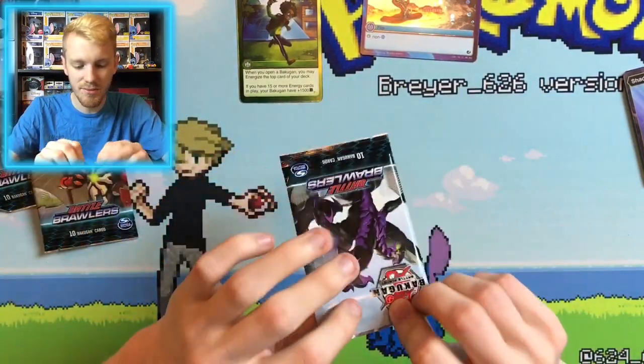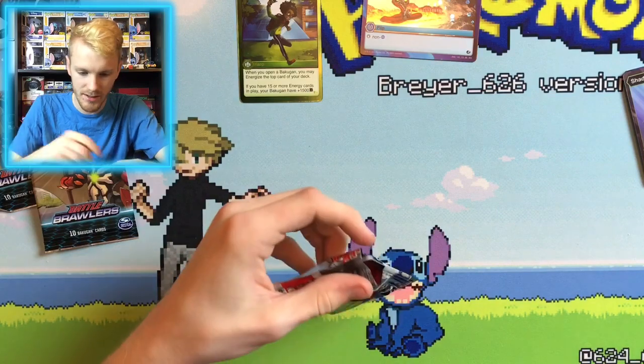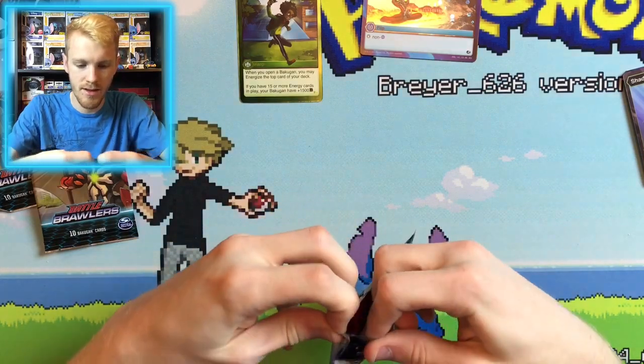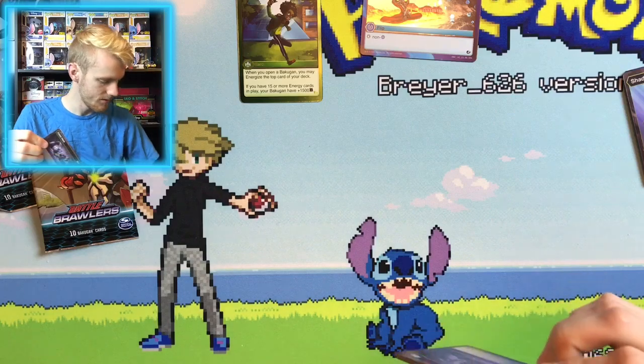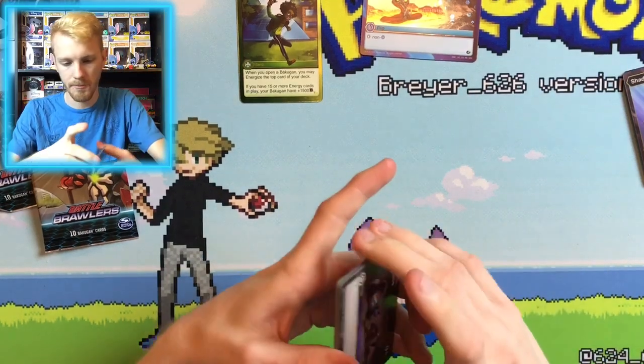So we got a Nilius Pack here. Let's go ahead and see what we got in the Nilius Pack. Alright, let's do that here. Perfect. Throw the trash to the side — it stuck to my finger. Alright, here we go.